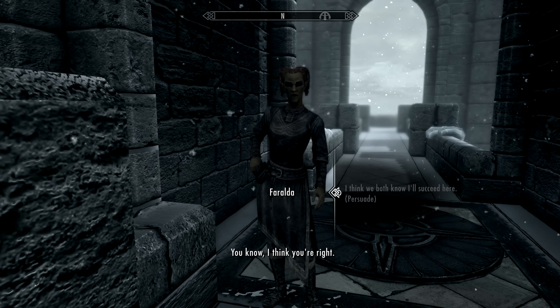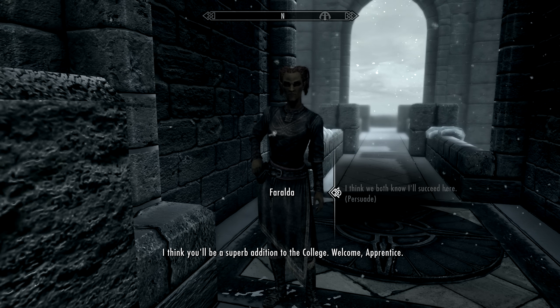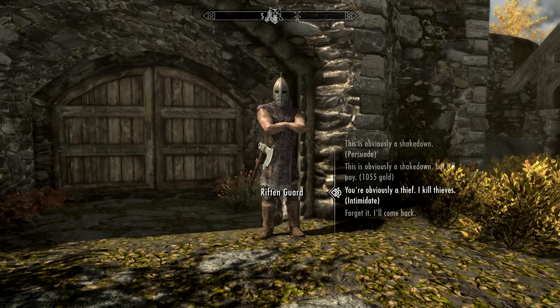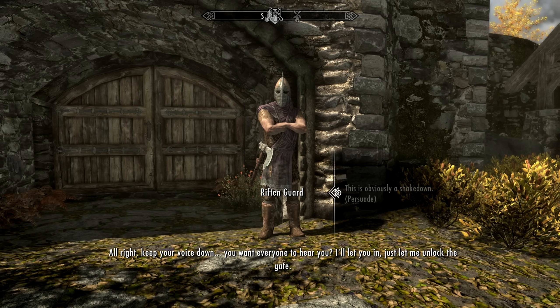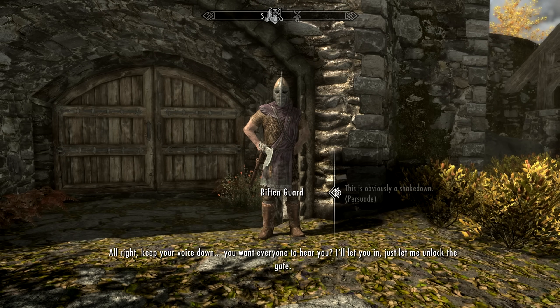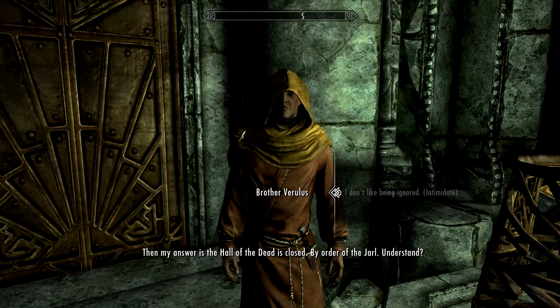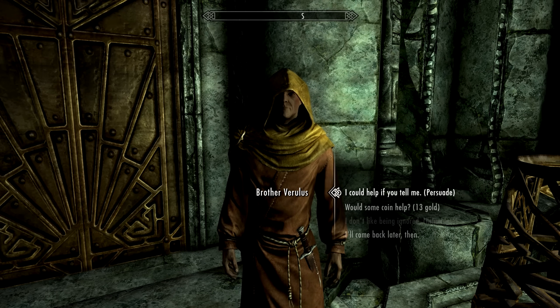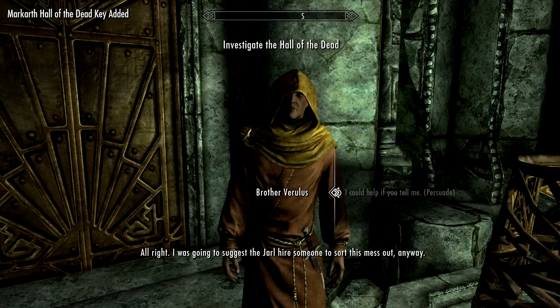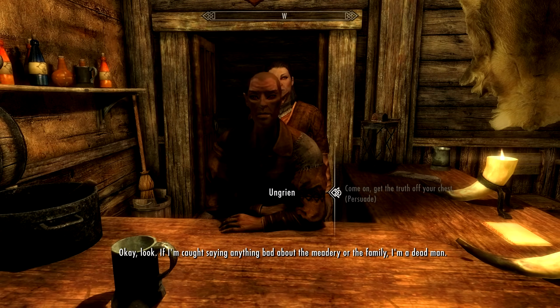The speech checks also aren't all that beneficial. For example, a very hard speech check is getting Faralda to let you into the College of Winterhold without taking a test — but they're not too crash hot overall. By the time you get the perk you can pass most speech checks anyway. The checks it lets you pass are often early on in a speech character's playthrough so you can't get the perk in time. And finally, the Amulet of Articulation can be used to succeed at pretty much all persuasion checks regardless of skill level.